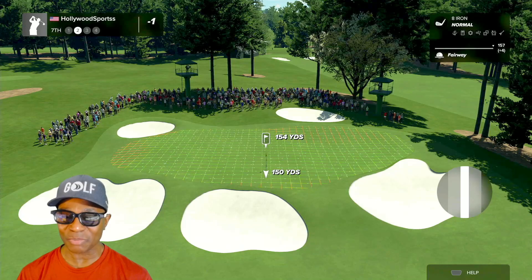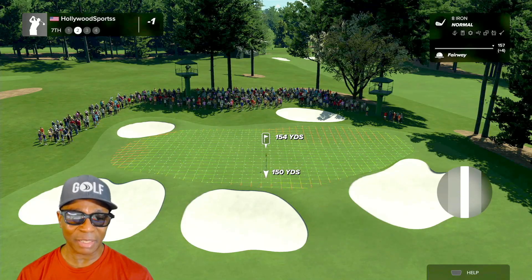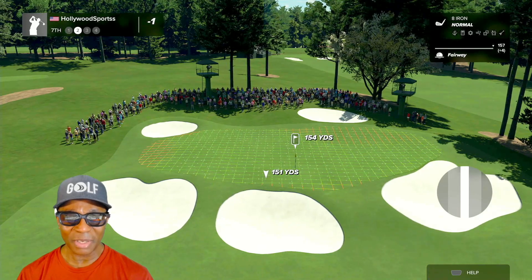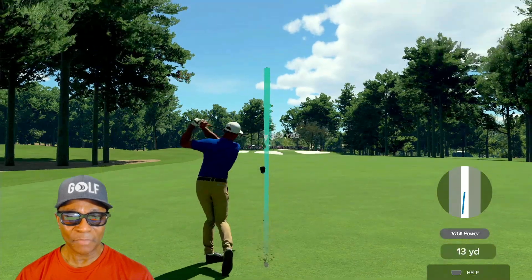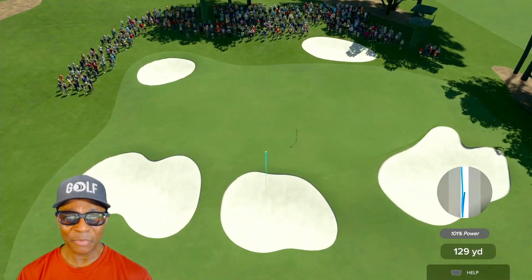The pin placements are really hard on these greens. When you're playing in the Masters, you don't find too many pins in the middle of the green — they get you right on the edges. But we still got a lot of green to work with if we get past the stick. You can see the green is sloping to the right. Golf takes so many calculations and pre-prep before you swing.